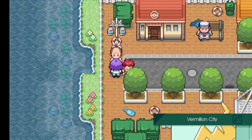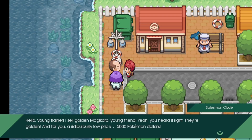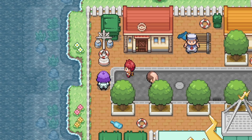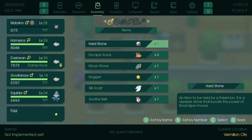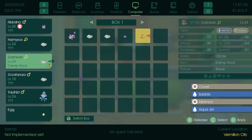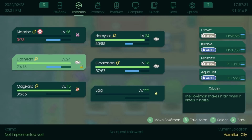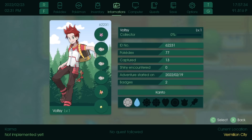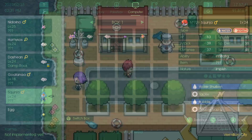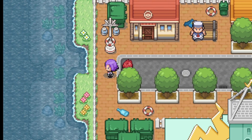A suspicious seller is offering golden Magikarp for 5,000. We bought one - wait, is it actually a shiny Magikarp or is it painted? Checking the sprite... it's not shiny. We got duped - it was painted, just like in the anime. Let's box it. An NPC confirms this Magikarp has nothing shiny about it.